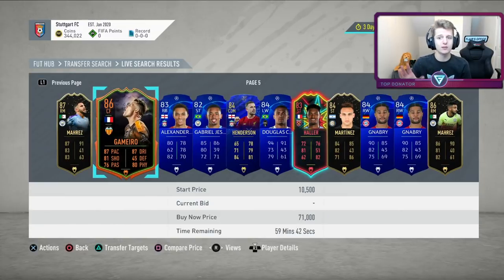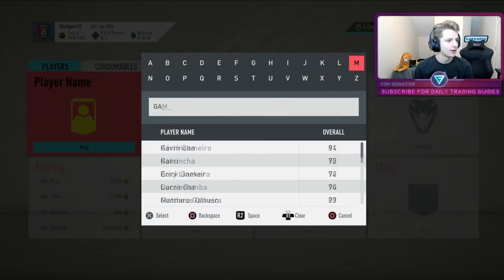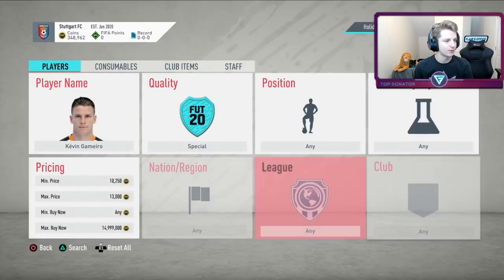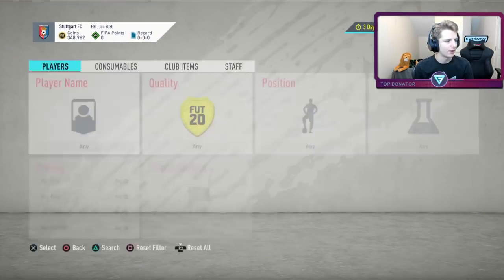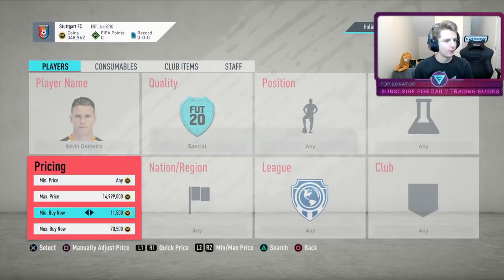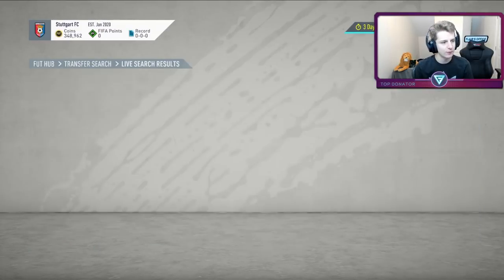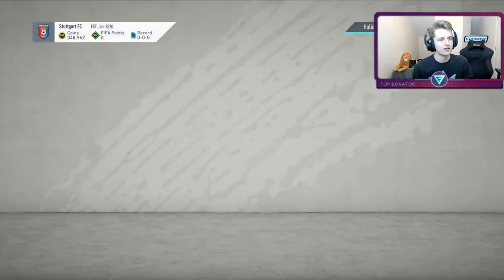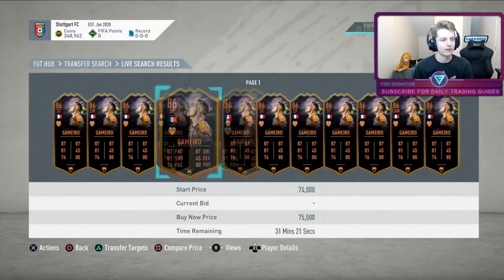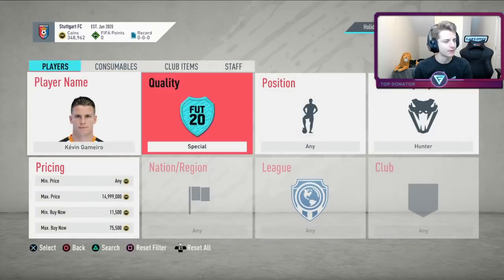Once you're in the 59th minute, you either use previous knowledge of card prices or you're learning them. For example, finding a Gamero — add him to transfer targets to find out his value. Remove the Shadow or Hunter to see his base price first. Gamero without a Hunter goes for about 70k, so with a Hunter could be good. But with a Hunter he's flooded for about 23-25k, so that 70k deal is actually a loss after tax.